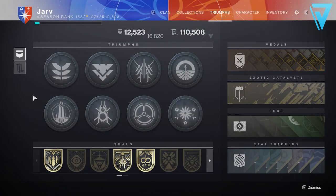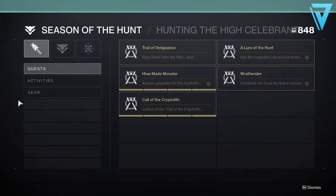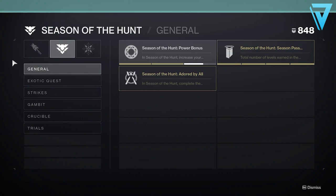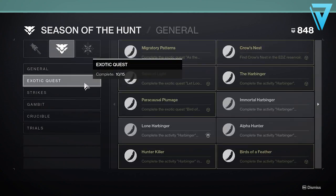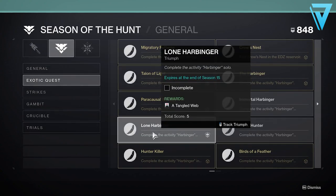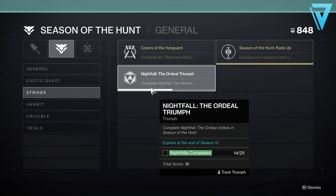Another thing to consider if you're a triumph collector is that there will be seasonal triumphs — some of these offer triumph score and some of them do expire at the end of season 12. You'll find these in the seasonal section of your triumph tab, so be sure to work your way through those and complete as much of the seasonal content as you can before February 9th.